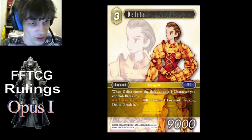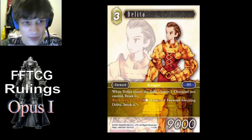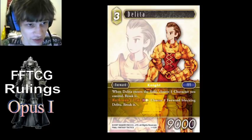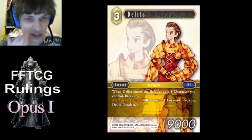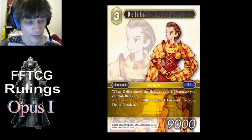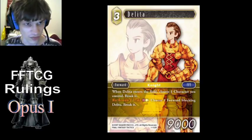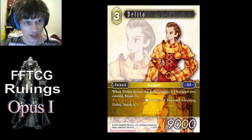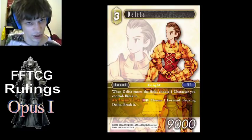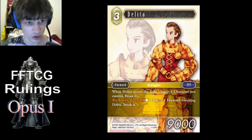Deleter's auto ability looks kind of like an additional cost or a sacrifice, but it's not at all. It's actually just a normal break effect like Odin, but you can only choose your own cards. That means if you have a card that can't be broken, like Sid Woth, you can just play Deleter, target that card, and that's fine — Deleter will just be played, nothing happens. If you break the card in response to Deleter's ability so it leaves the field, that's also fine. So you could play Deleter, target your Devout, and then in response break Devout to bring back a forward, and then Deleter's target's not there, it fizzles.